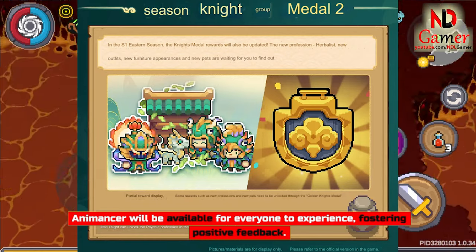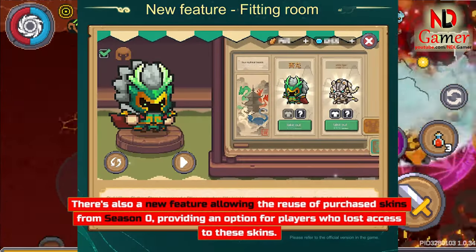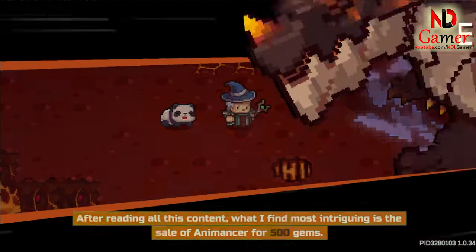Animancer will be available for everyone to experience, fostering positive feedback. There's also a new feature allowing the reuse of purchased skins from Season Zero, providing an option for players who lost access to these skins.